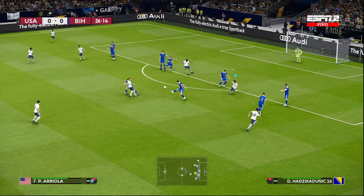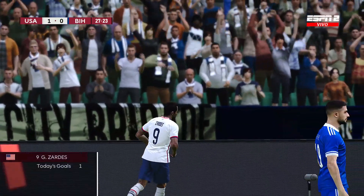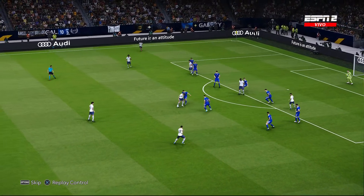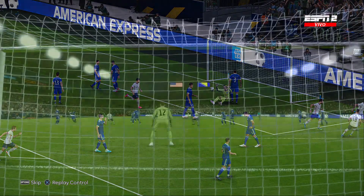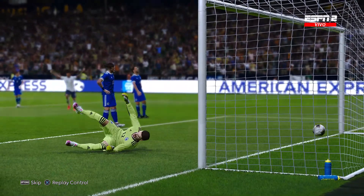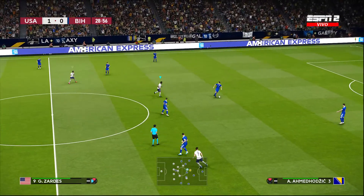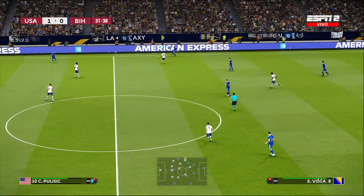In and around the box, looking for that opportunity. There it is! Goal! It is Jesse Zardes! The U.S. just giving too much time in and around the box — it's the go-ahead goal. Patient combinations, a nutmeg there. Jesse Zardes knocks it home. The striker position for the USMNT — you know that's the position we're all still trying to figure out sometimes. We've got Jose Altidore, Jesse Zardes, Josh Sargent — Sargent of course playing for Norwich City in the Premier League. I went with Jesse Zardes today and I am rewarded. It's 1-0 to the U.S. men's national team over Bosnia and Herzegovina. Let's see how they respond.